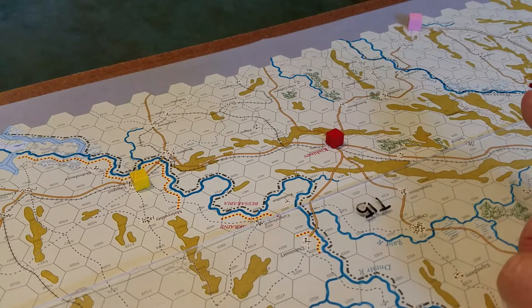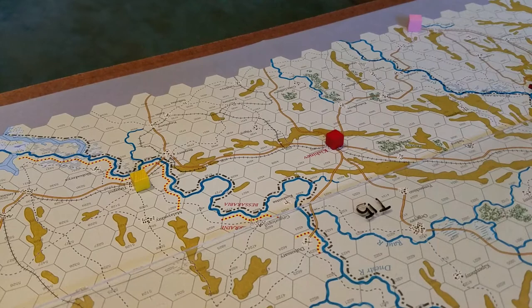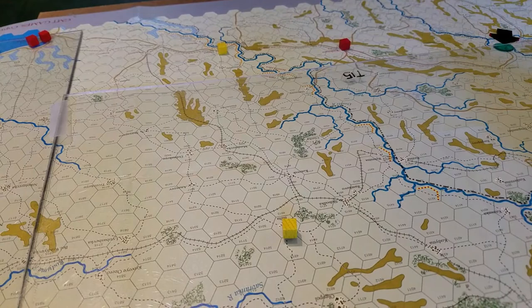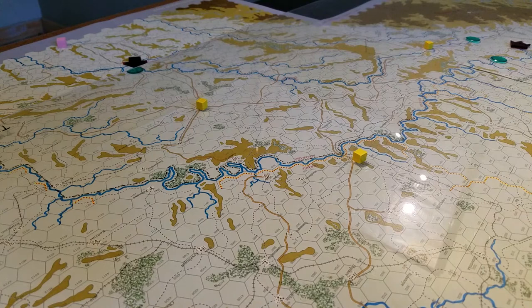That pink block in the distance is a supply source for the Axis forces, and here is where the rail line and major road enter enemy territory — this is where we'll have to begin converting rail. It's a very short distance from there to Odessa, and it's curious to me just how much force will be available to make any sort of drive this way and whether we'll be able to link up our forces. So this will be a pretty interesting exercise: are you going to drive hard on Kiev, or go for Odessa?